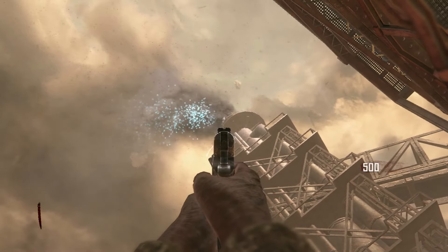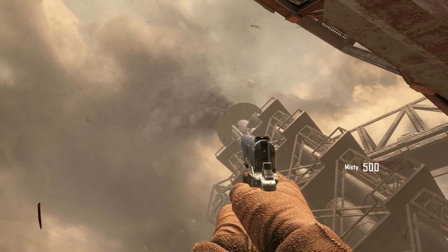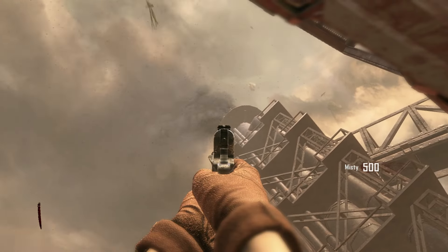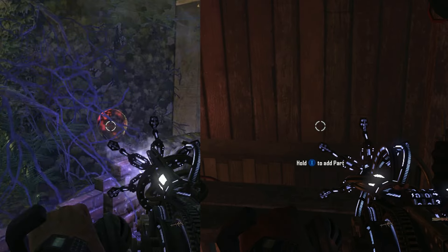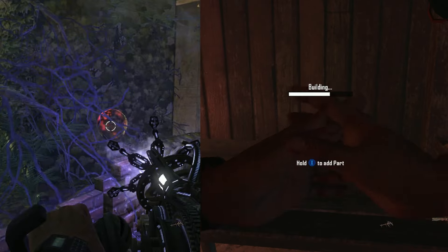Buried Richtofen Side Easter Egg. Make sure at the beginning of your game that no players have their tower set to blue. This easter egg can be completed four player co-op. Make sure at the beginning of your game that your tower is neutral or orange, as if your tower is already blue, these steps will not work and the parts will not spawn.